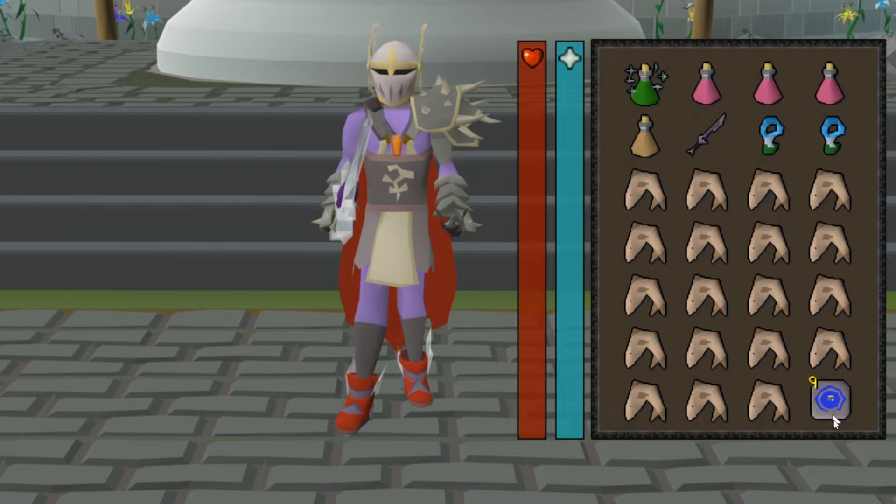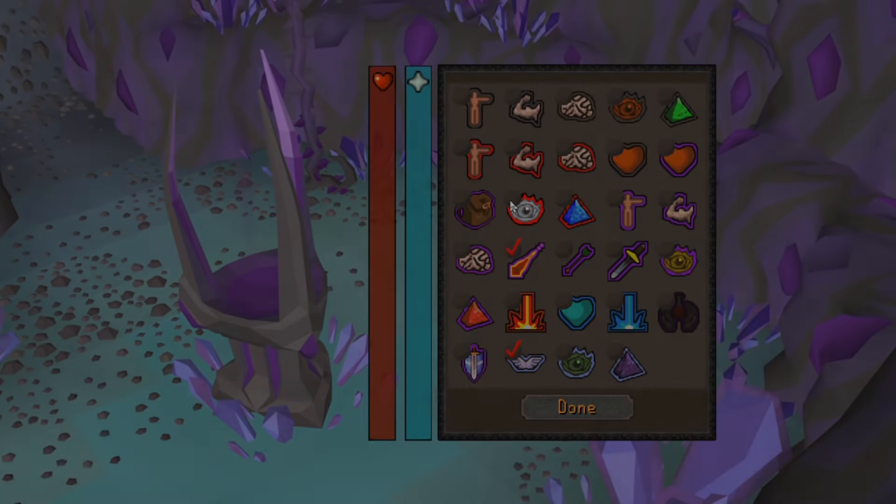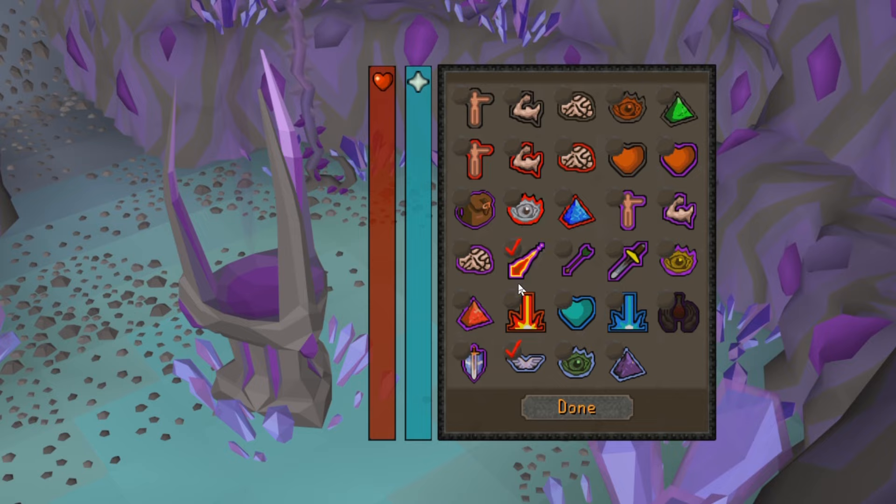This is a really easy boss to kill. Before we enter the lair, let's talk about quick prayers. When you run in, you want to be praying against magic because at a distance Skotizo uses magic to hit you, but when you get up close he'll primarily use melee. He can use magic up close but does it a lot less than melee — so magic prayer at a distance, melee prayer when close — and of course we're praying Piety for that incredible DPS buff.